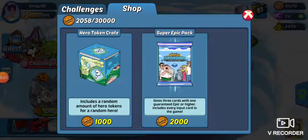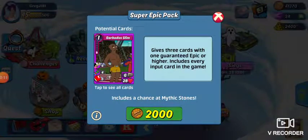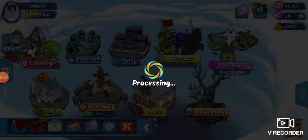Good guys, welcome back to another episode of GNG News. I have saved up a load of currency in Animation Throwdown and we're going to be opening up some stuff today. The first thing we're going to open up is a super epic pack, which is going to cost us 2,000 Wonder Wharf coins or points.